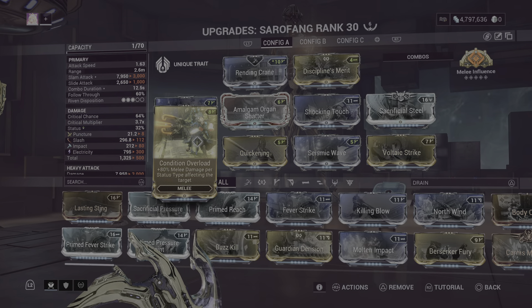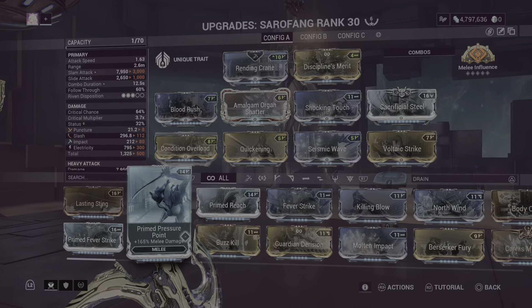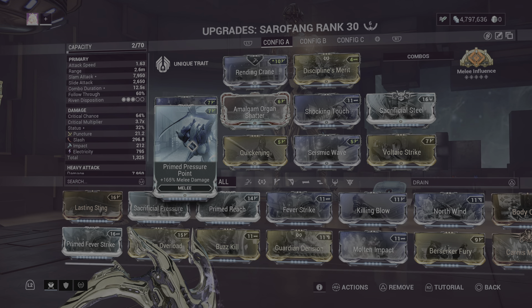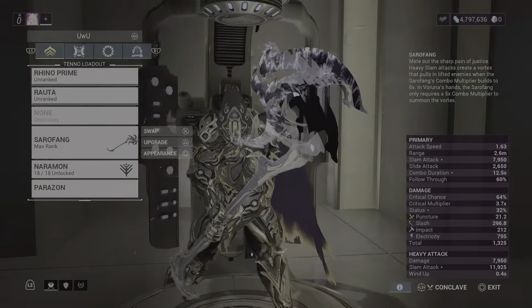You can switch Primed Pressure Point out for Condition Overload — it's really up to you. But in a scenario where you're spreading statuses, like with a companion, you're likely better off with Condition Overload. For now we'll use Primed Pressure Point.